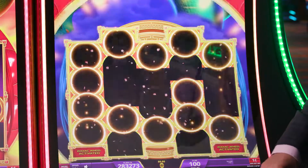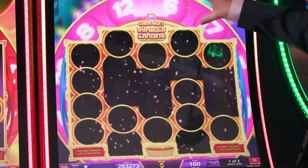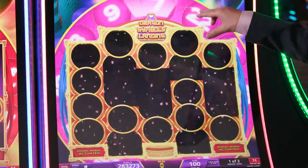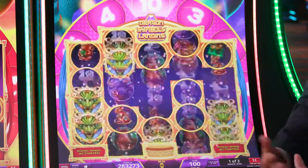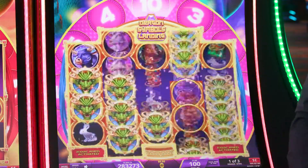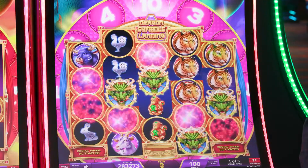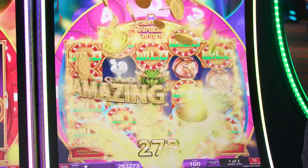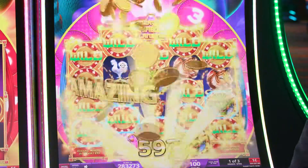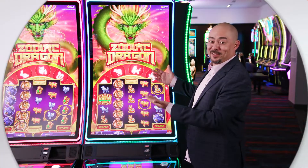When those free games occur, firstly this outer ring is going to spin and it's going to award a number of frames — up to 22 — that will land, making each free game spin a potentially really impactful, powerful experience. So there you have it, that's Zodiac Dragon. Thank you.